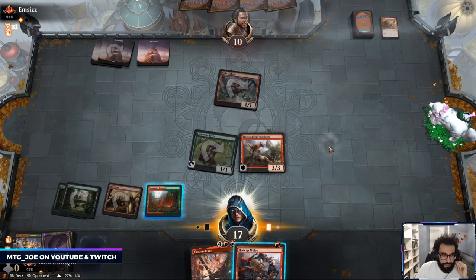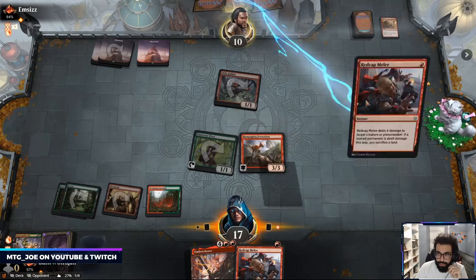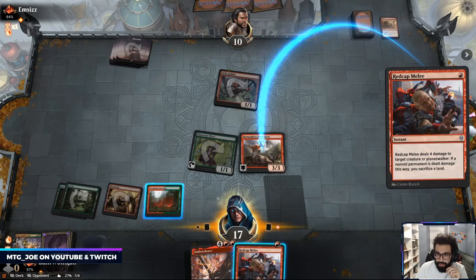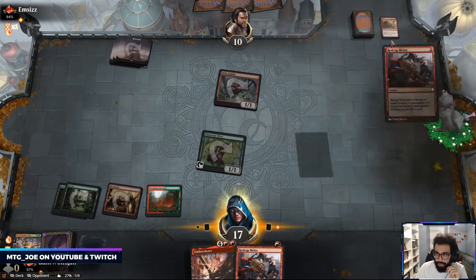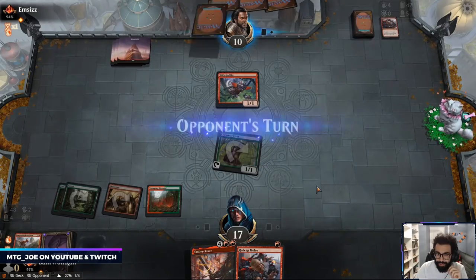Okay so we were being patient with this Ferocidon — we wanted to leave it back to have some answers. Okay so they had the Melee. Opponent is removal city — four pieces of removal in their hand.